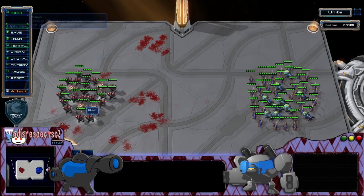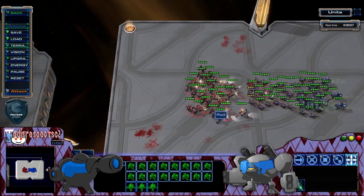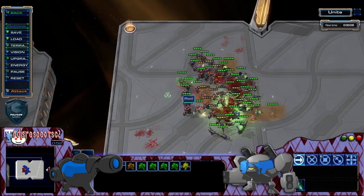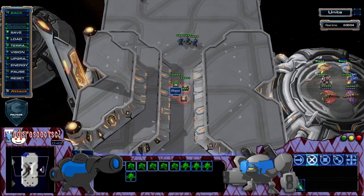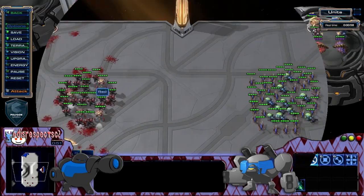Next up we're going to be talking about techniques with Widow Mines. There are a couple of things to remember about Widow Mines in particular: they always need to be set up before the battle, and they can do lots of damage to your own units. It takes three Banelings to kill any number of Widow Mines, so keep them split into clumps of two.